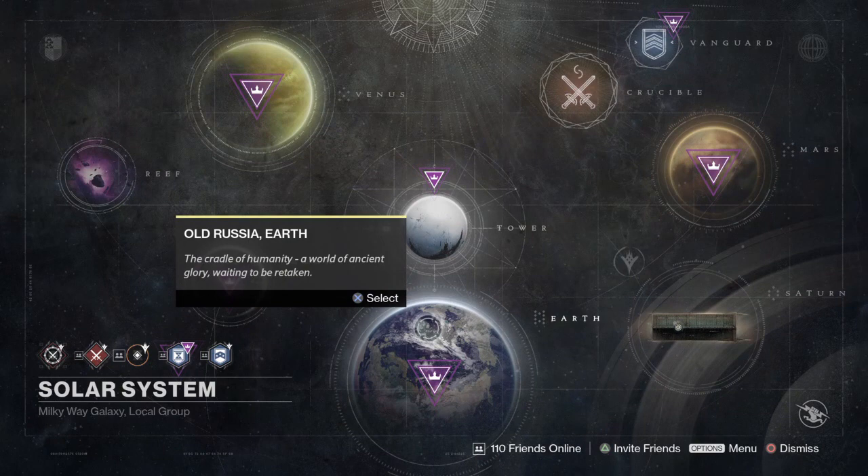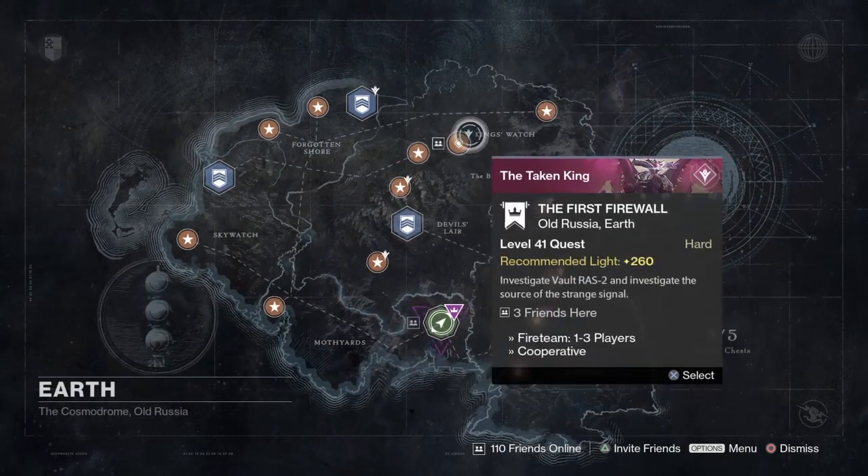Now firstly, if you haven't already, you must — I repeat — you must hand in four Devalin fusion rifles to the gunsmith for the chain to begin. You can get these fusion rifles randomly by doing normal stuff like quests, killing mobs, strikes, etc. Just keep at it and eventually you'll get one.